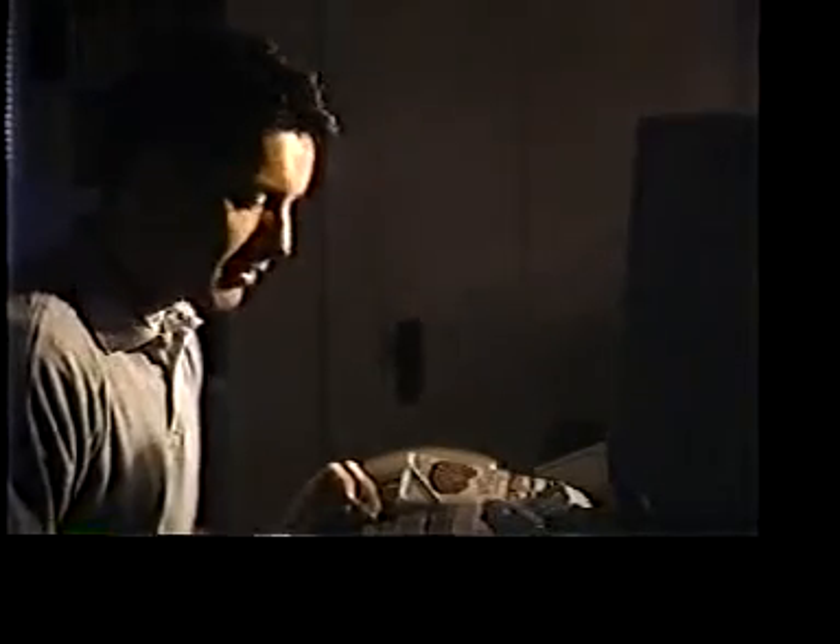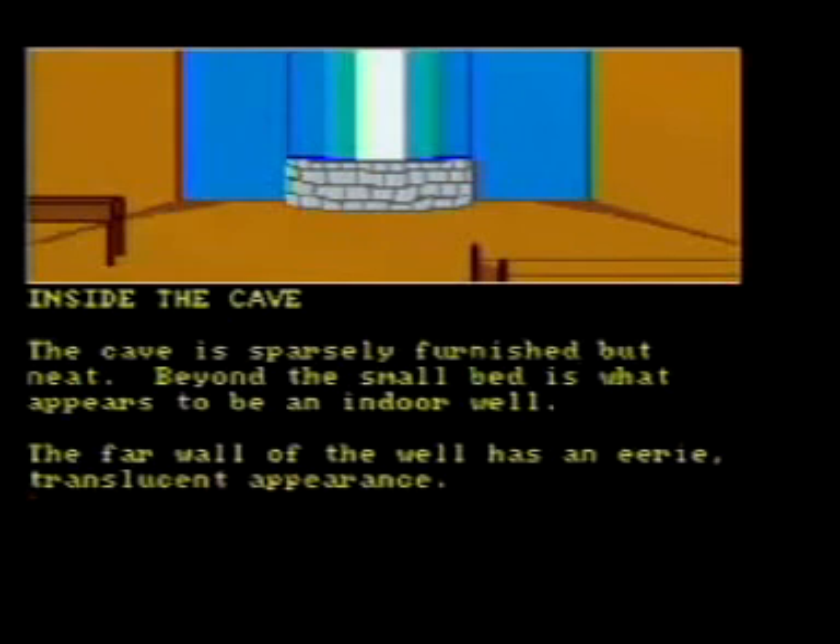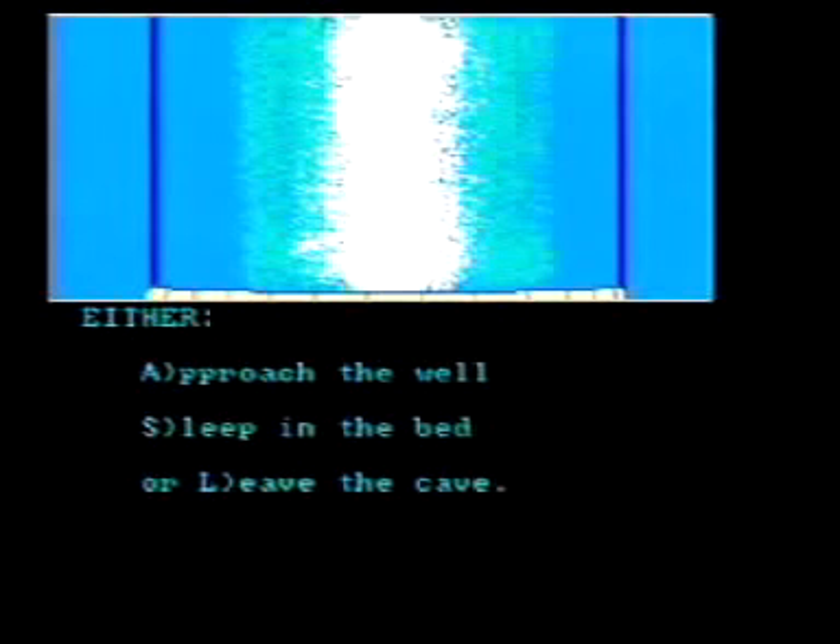The front door is half open. There is a lantern here. A tinderbox lies just inside the door. Eureka! Player types: take all. The cave. Lantern taken. Tinderbox — reaching for the tinderbox, you push the door completely open. It is dark inside. If that isn't a hint. Player types: light lantern with tinderbox. Inside the cave. The cave is sparsely furnished but neat. Beyond the small bed is what appears to be an indoor well. The far wall of the well has an eerie translucent appearance. Choose one: approach the well, sleep in the bed, or leave the cave.